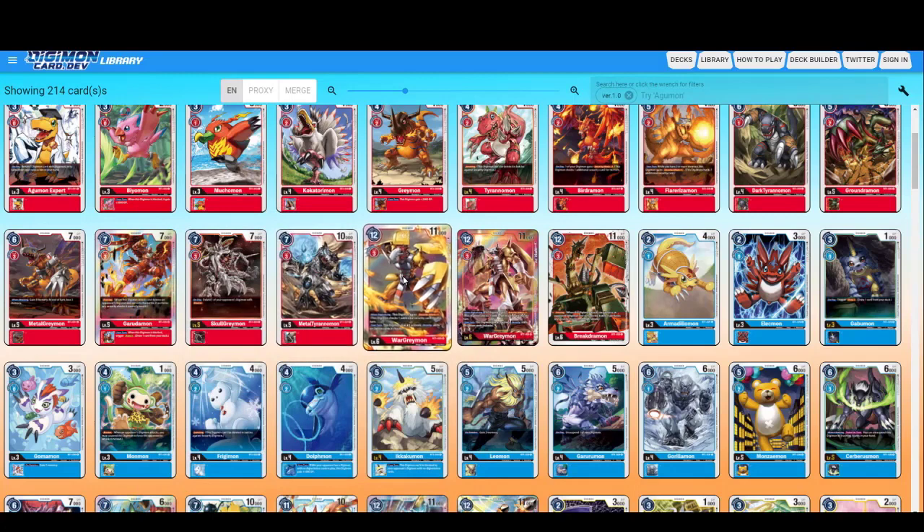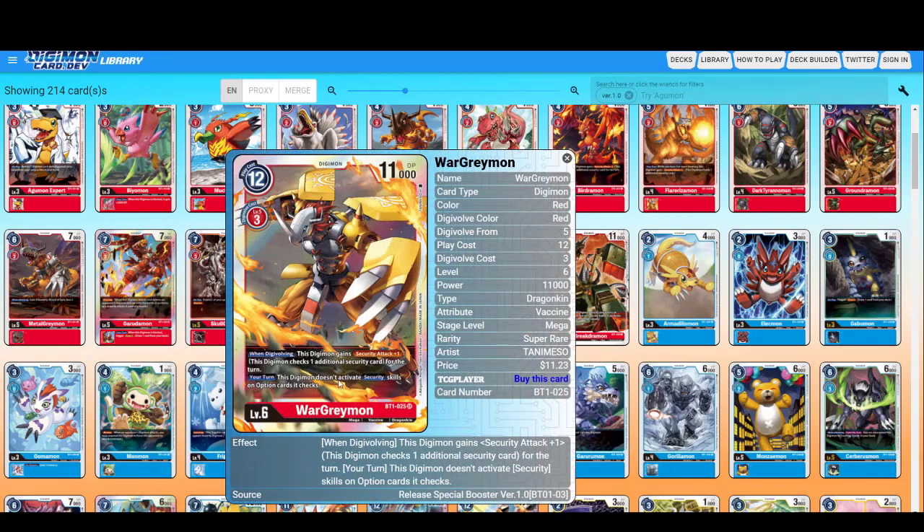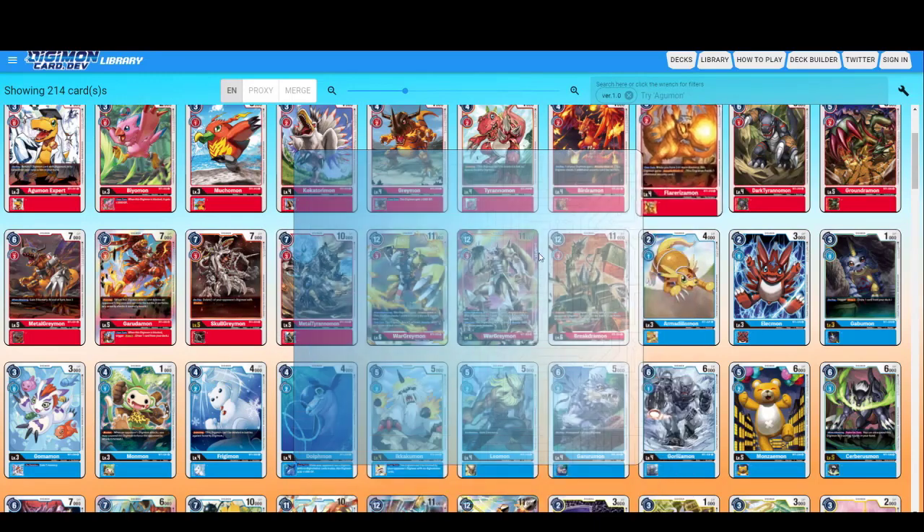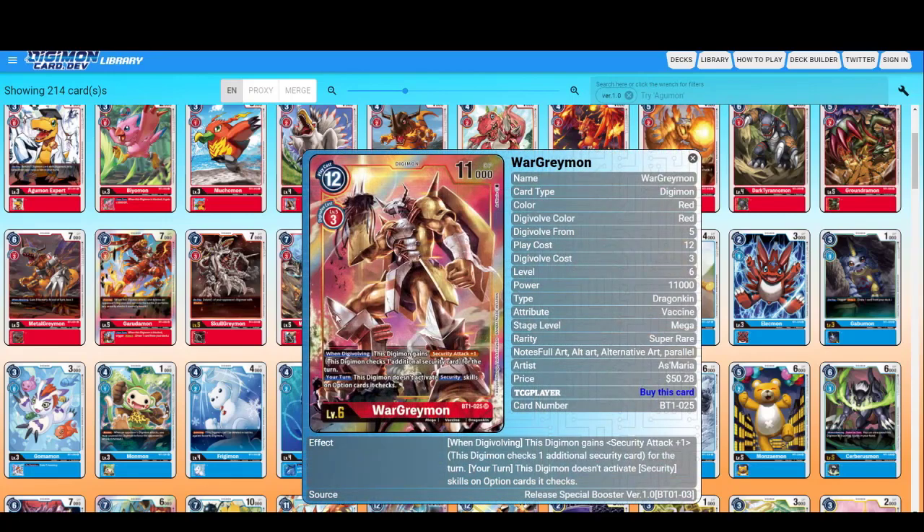Metal Tyrannomon — no effects. WarGreymon — I love this guy. When Digivolving, this Digimon gains Security Attack plus one for this turn. During your turn, this Digimon cannot activate security skills on option cards. So it's really good — it's like Jamming but for option cards; you cannot activate option cards during your turn with security skills. The alternate art looks really nice, really sick.